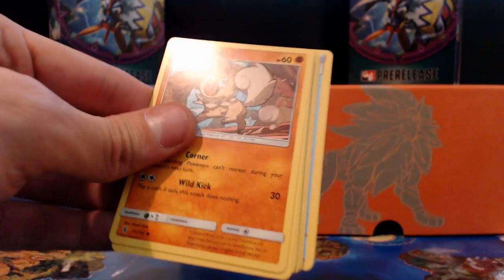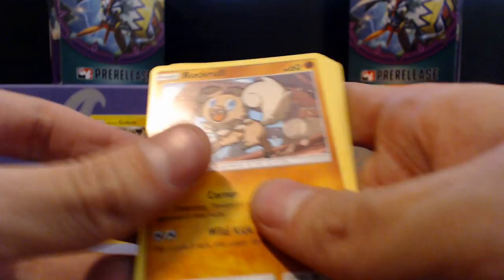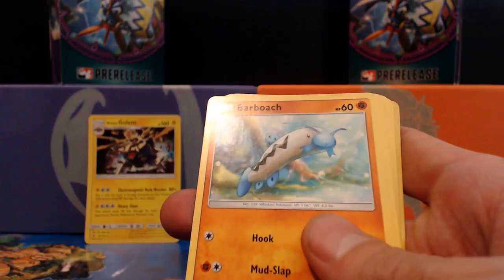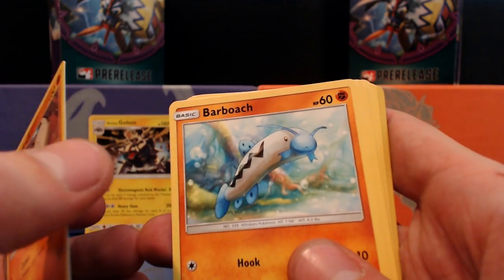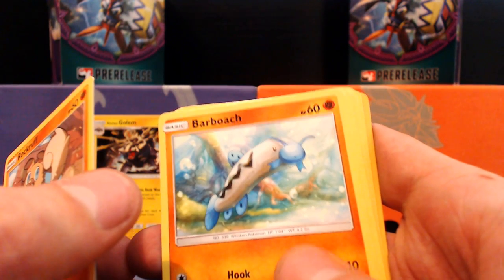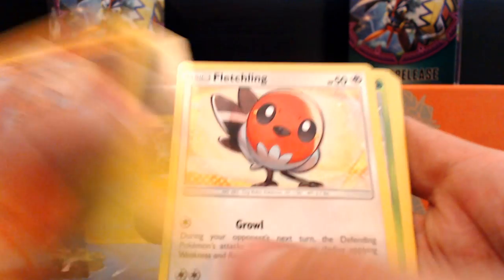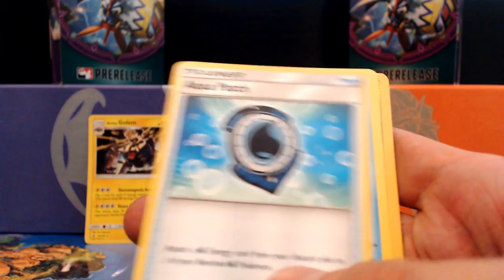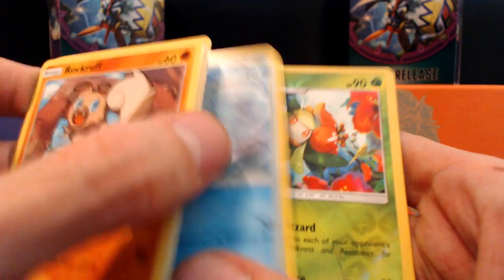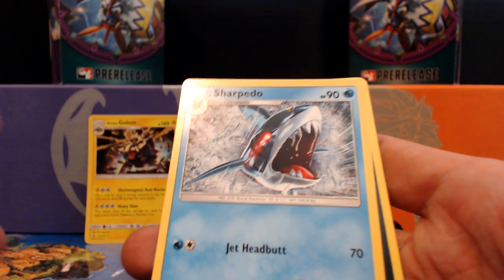Toss that, flip it, mix it, toss it again — we got Rockruff. We've got the fighting ground-type fish — makes no sense but I guess it does. Another Sharpedo.